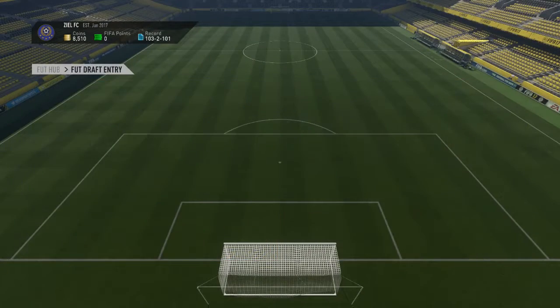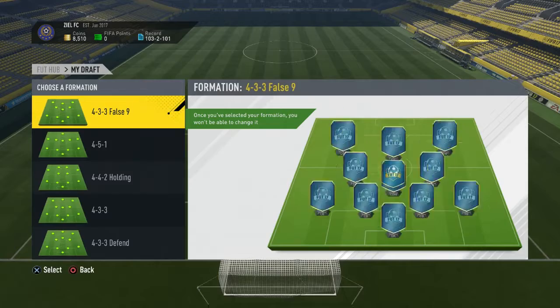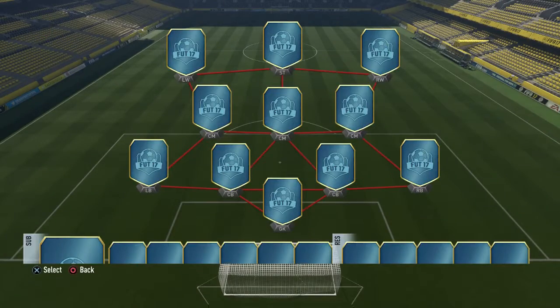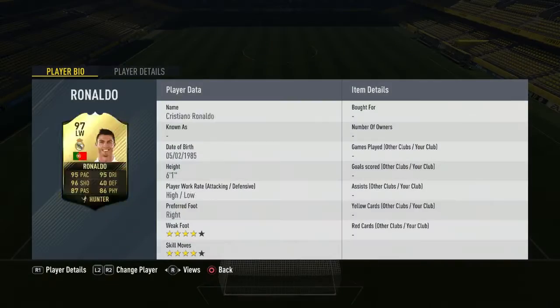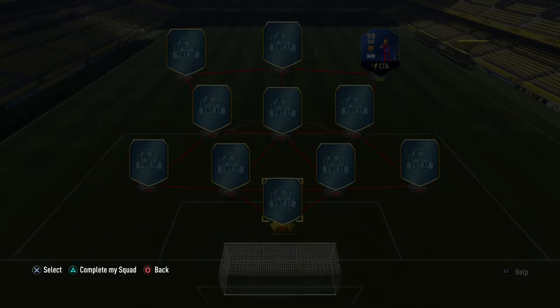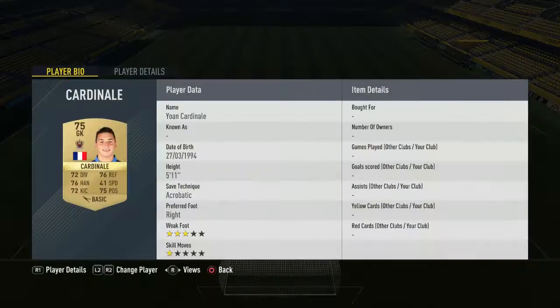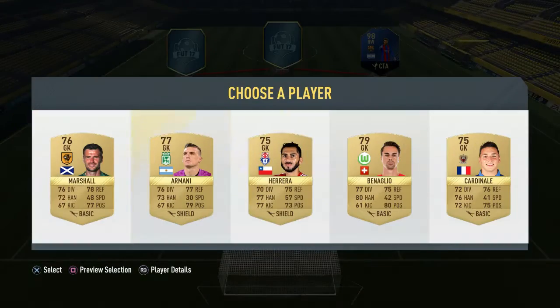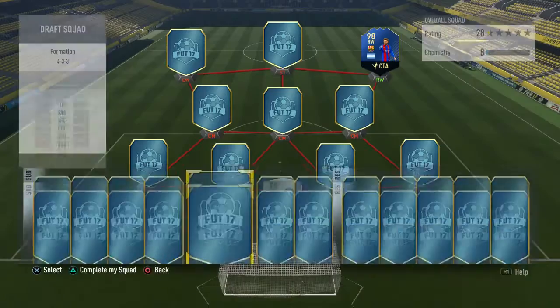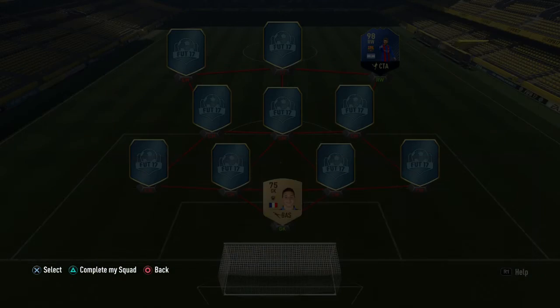We're going into another foot draft, picking the shortest players again — because the shortest players will win. We're going to use a 4-3-3 formation, just flying through this. Who's the shortest? Is it going to be Lionel Messi again? Yes it is — Team of the Year Messi again, that is what I'm talking about. How did we lose that last match? I think it was just that guy... maybe we need to slow down a little bit but it was end-to-end and that game was just lagging so badly.